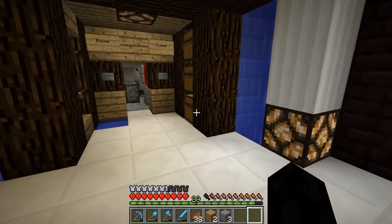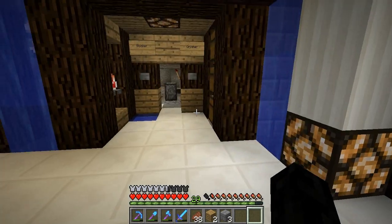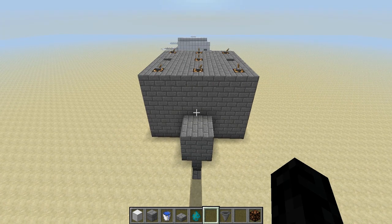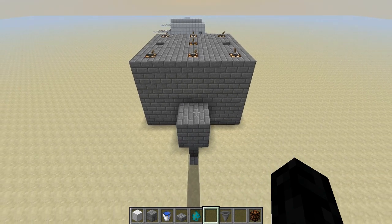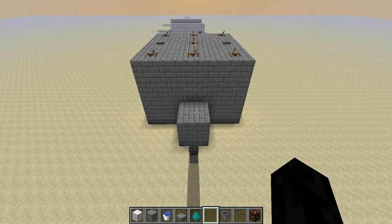Now we're going to go ahead and show you how to set up the spawner in order to get the best efficiency for XP and spawning. We're back in the creative world. This is just an example — I could do this in the actual overworld but doing it in a flat world will be a lot easier to show you the setup.